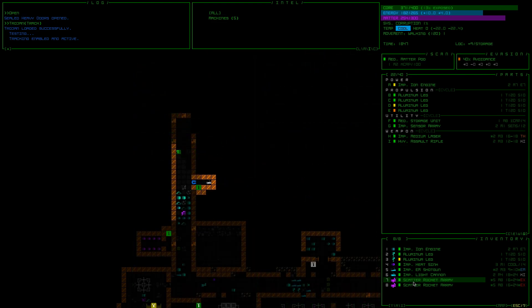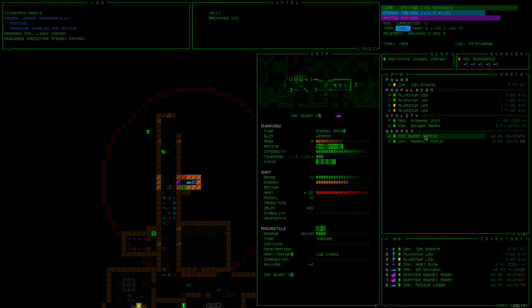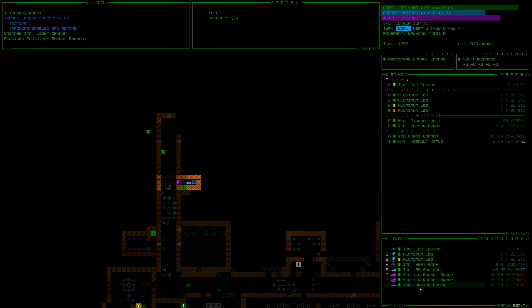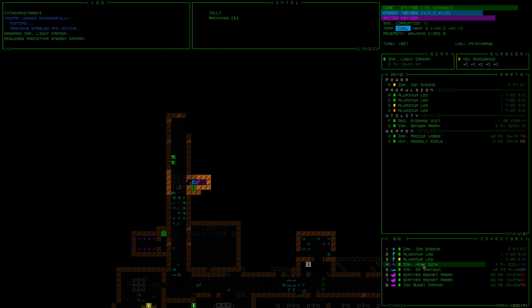Prototype energy cannon. Ooh, look at this guy — ion burst cannon. Creates a lot of heat, but I'm liking it. We'll make sure that we've got our heat sink attached before we deal with that guy too much.